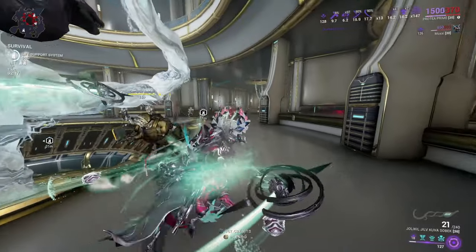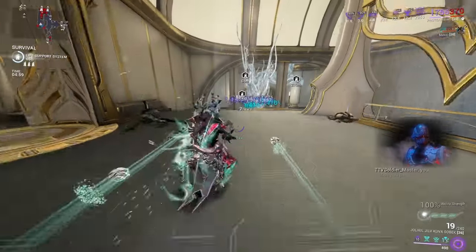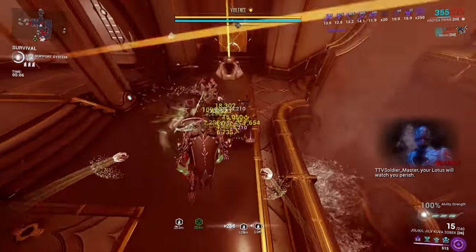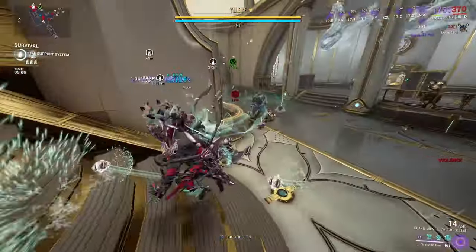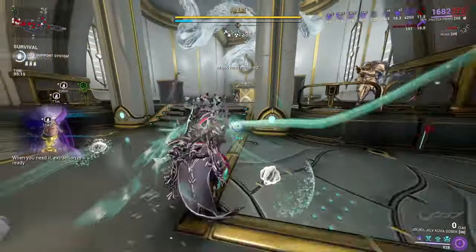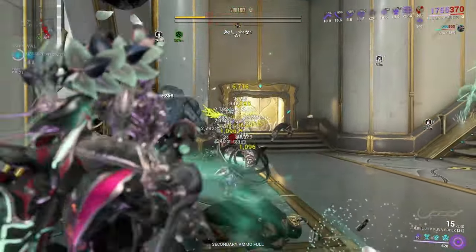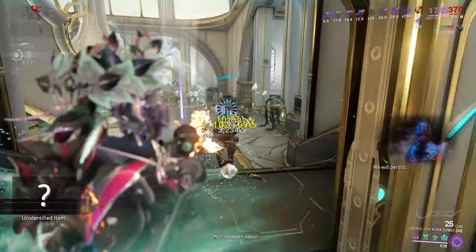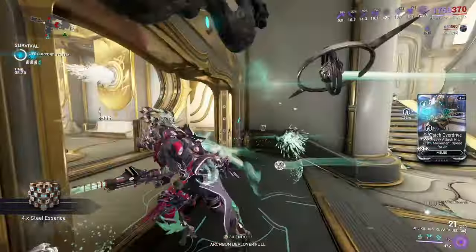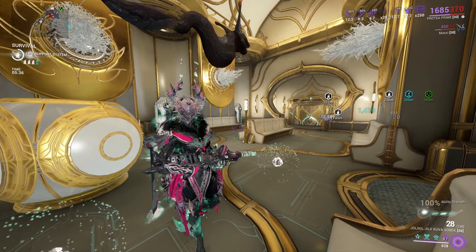An Exus spawned — didn't expect much from that. Still waiting on an Acolyte. We got our Acolyte finally, been waiting a hot minute. How does it handle? I'm trying to get my procs going. That's doing quite all right after you get through the shields, even with everyone in the room harassing me. That's just the five-minute one — I'll wait for the ten-minute Acolyte so you get an idea of how a higher level one handles.